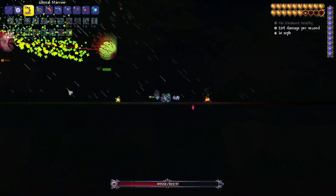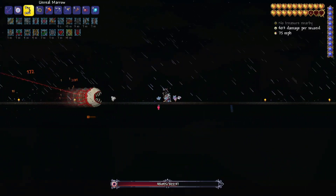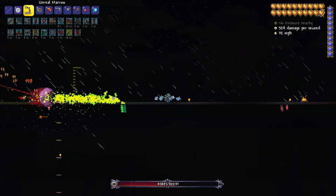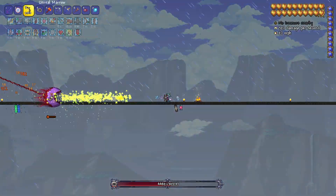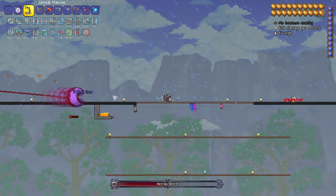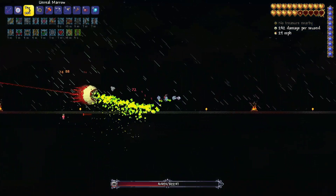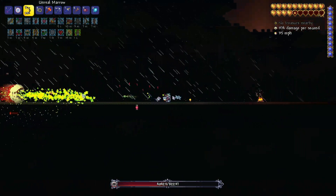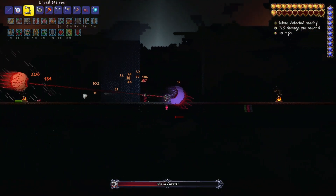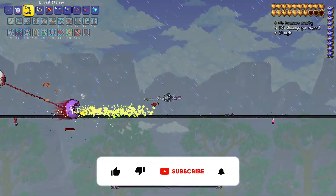Mr. Green is down to his second phase, and he's going to start slowing down significantly and then speeding up significantly. I gotta watch him — he slows down and then he's gonna chase us real fast. He slows down again, very nice. Then he speeds up, so I gotta pay a little closer attention to where he's at.